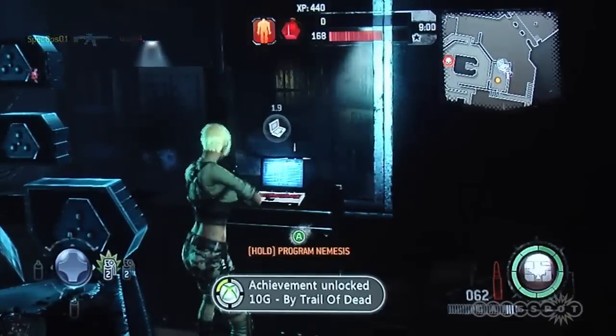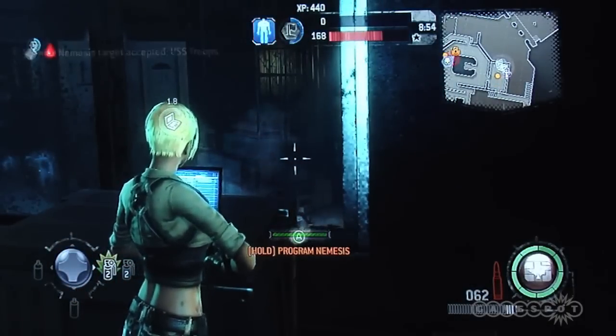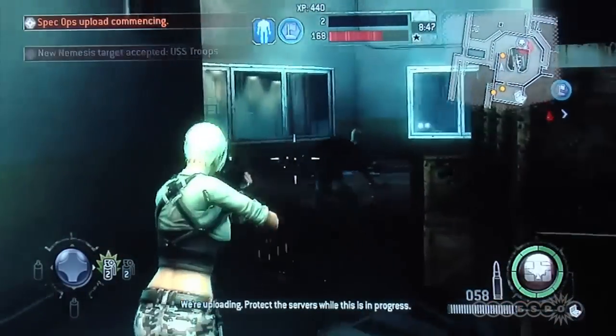You're usually always going to control one of the points, and then they'll go back and forth. You get the base, another team gets the Nemesis — the Nemesis comes over and decimates you, and they take the base, then you go and get the Nemesis. So it kind of goes back and forth.